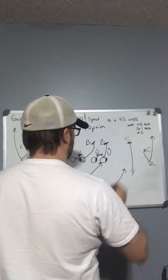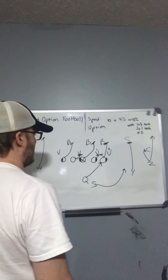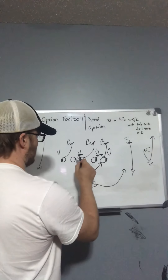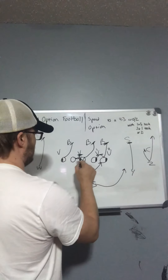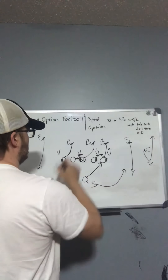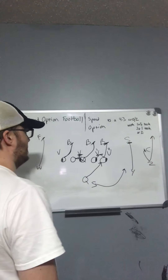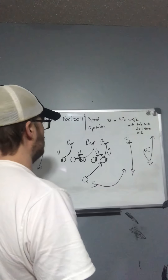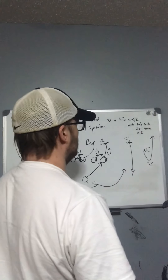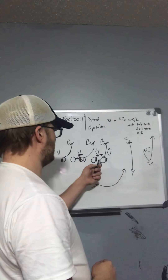By that time the linebacker should be coming downhill or running out, so he'll make a decision based on whether he's got dive, quarterback, or pitch. If he's a good player he might make it, but really you're just crossing his face. Get a smart split there, and tackle — do the best you can to get there. You might not make it, so don't block in the back if you're not there — that's the worst thing you can do.